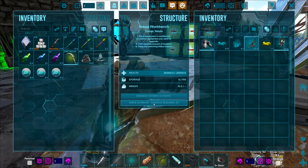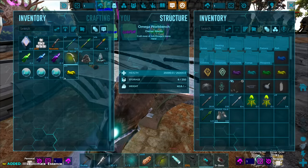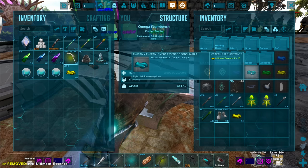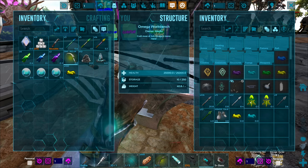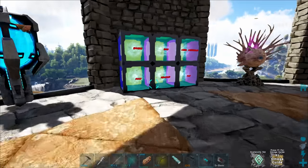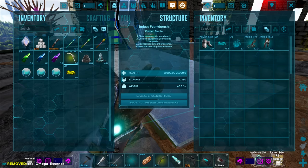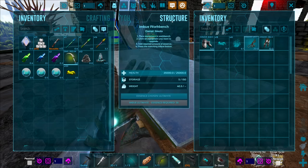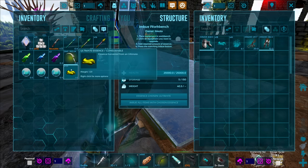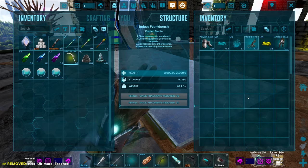If I tap this, something wonderful might happen. Let me think this through — I can convert 10 ultimate into one omega. Combined with the 2 omega essence in there and 15 out here, I've got 18 total. This is an amazing spino saddle and it would be a waste to do it with ultimate. I need 180 ultimate essence to get all the way there, but I think it's going to be an ultimate. Alright, never mind, let's just do it — three, two, one, go!